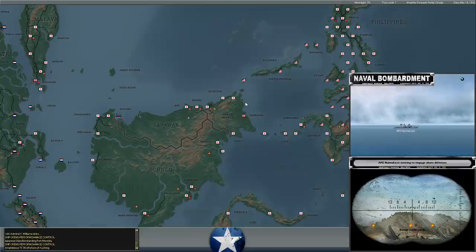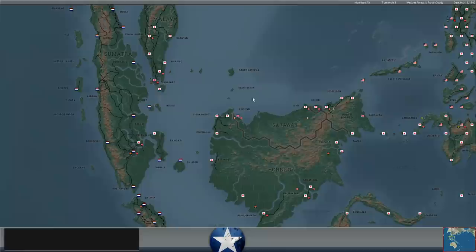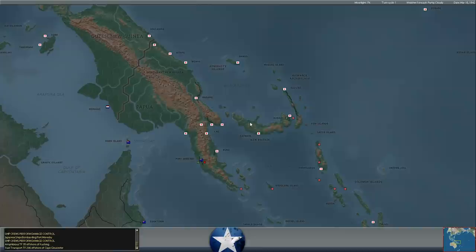He's got some destroyer transports — APDs — bombarding. He's landing reinforcements at Kuching. That's good for us; it's diverting more Japanese forces away from other potential advances. He has not been able to take Kuching with the forces he's deployed there, so he is bringing reinforcements to finally lock that down.